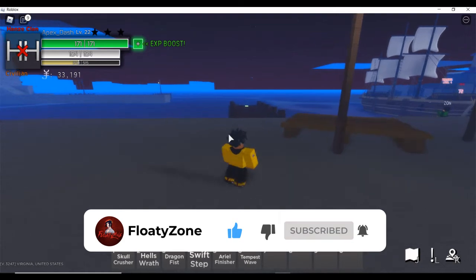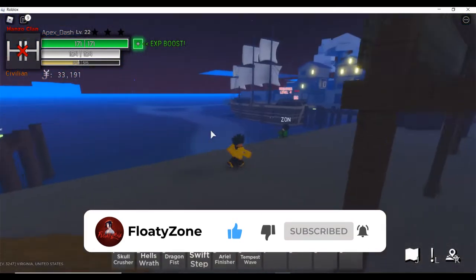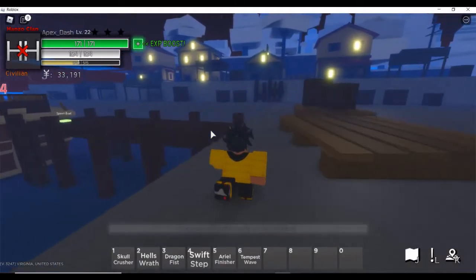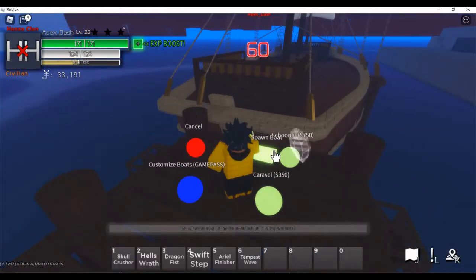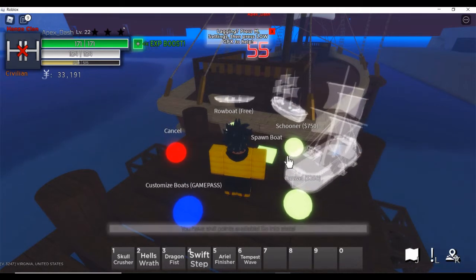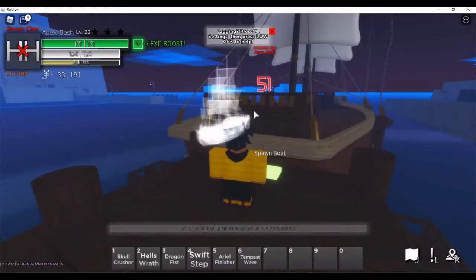First, come to the docks near the spawn at Whale Island. You'll see an option that says 'Spawn Boat' — just click on that. I'd recommend getting the schooner instead of the rowboat because the rowboat is just slow. I already have mine spawned here.